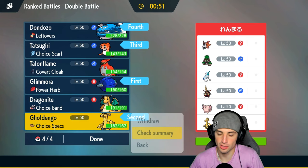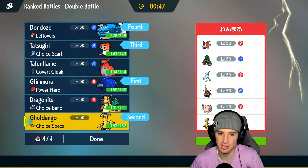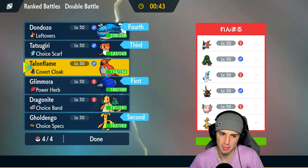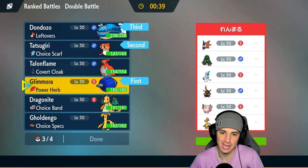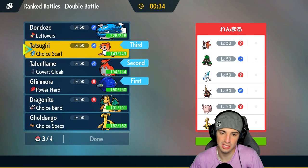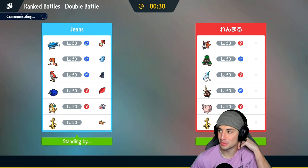For the lead, I think they might lead a Fake Out user, so I could go Glamoura alongside Goldigo with Tatsugiri and Don Dozo for late game. But Goldigo's straight Steel Tera is kind of scary because they might lead Volcarona. I could switch to Talonflame — Talonflame can work wonders here with burns and all that. Let's go with Talonflame instead of Goldigo, same lead as last time.